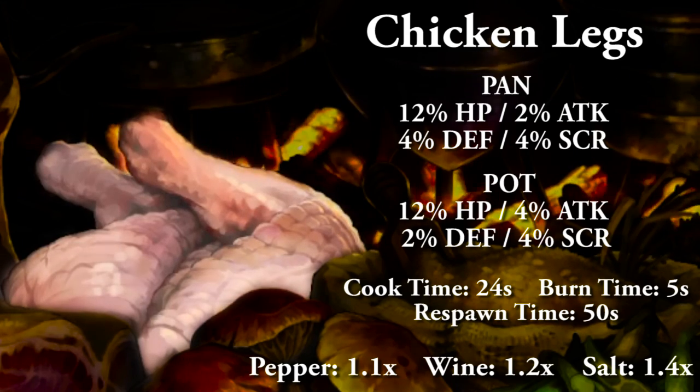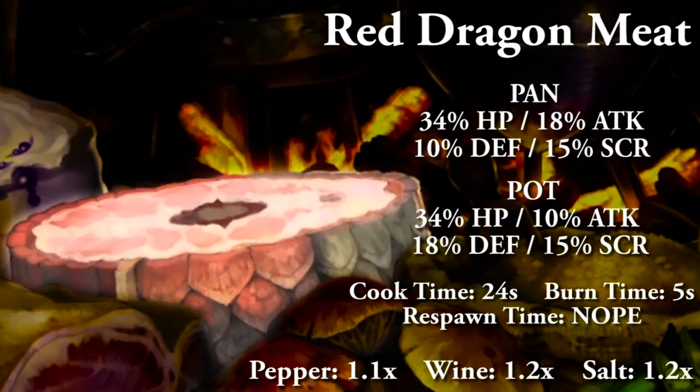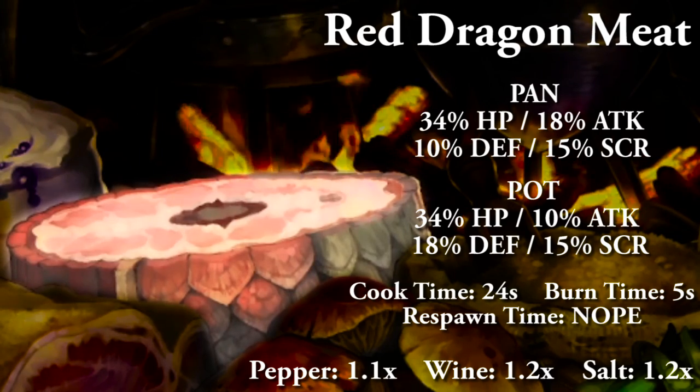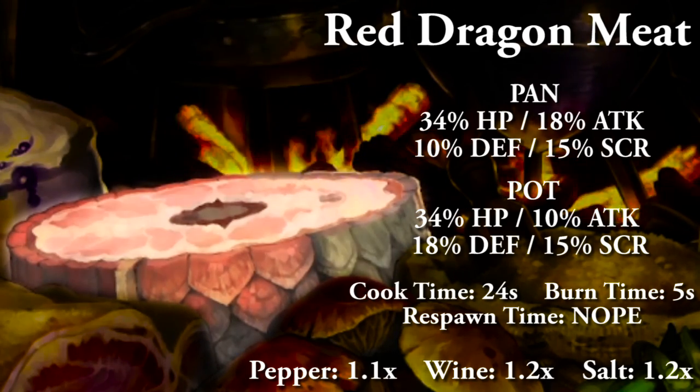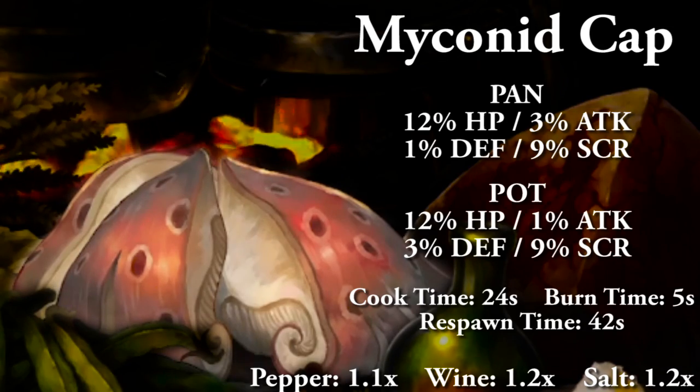In the Old Capital general food spread, your best overall raw stat food pick is chicken legs — it has the best stats for HP, attack, defense, and score depending on pot or pan. It has a long cooldown though, so you only have two shots at this food. Broad beans are also a great pick because they're one of the only foods that seem to have the same attack and defense values regardless of pot or pan, and they have a short cooldown. In the boss spread, red dragon meat is the best statted food in the game in all categories, but you only get one shot. Next after that would be the archdemon heart. The minonet cap from Wallace's Labyrinth has a really good score stat on a reasonable cooldown for a rare food.